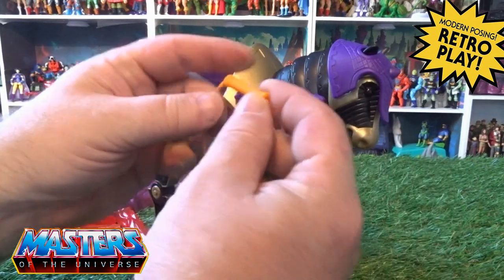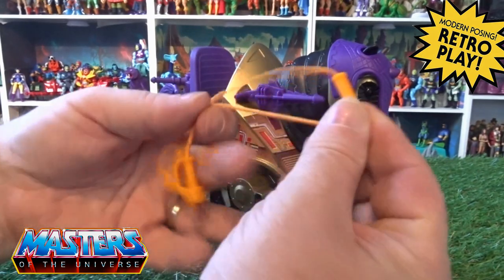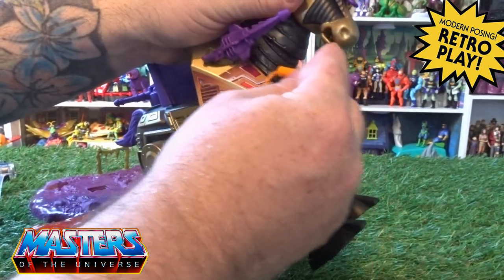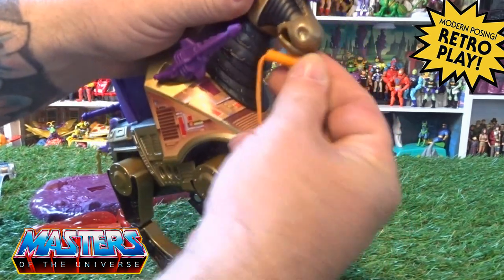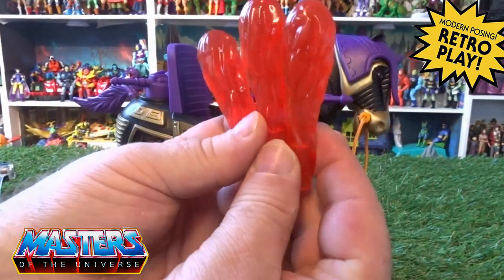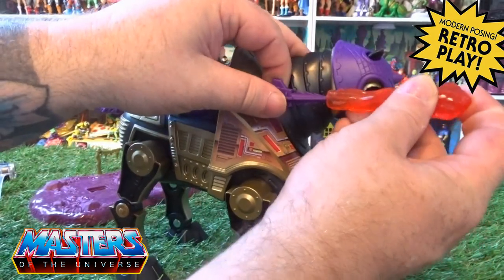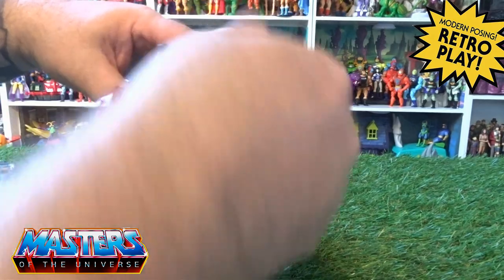He comes with the same Stridor orange piece — I don't know why this has come as orange; it would have been better probably purple or even gold. I don't know why they've gone with that colour. His little jaw opens up to slap that in. Then he's got his little water cannon blasters which plug on the front — they've got little peg holes, so one and two on the front there.